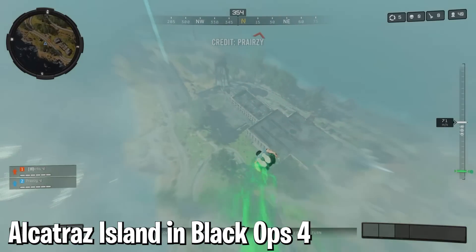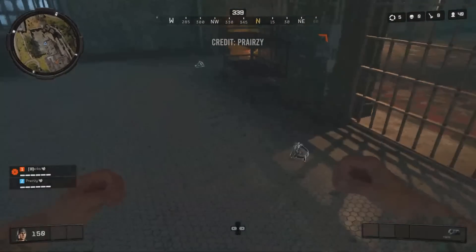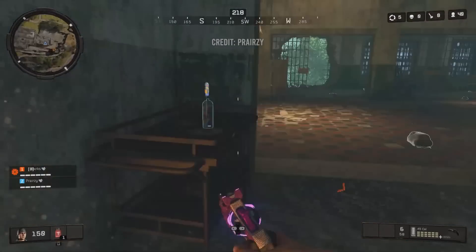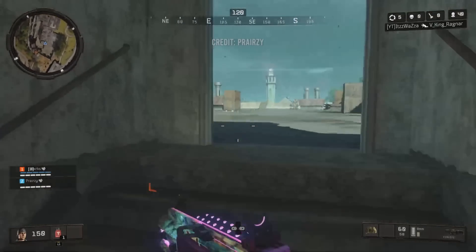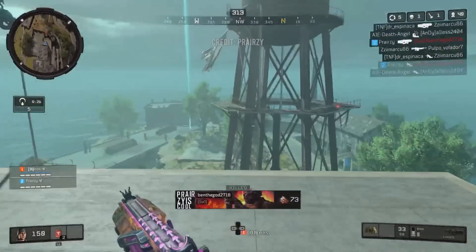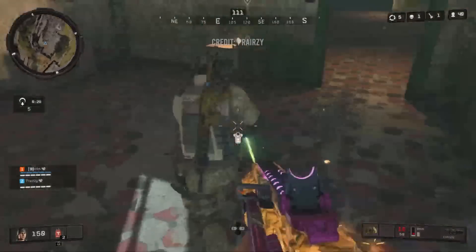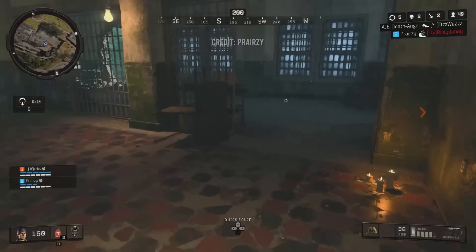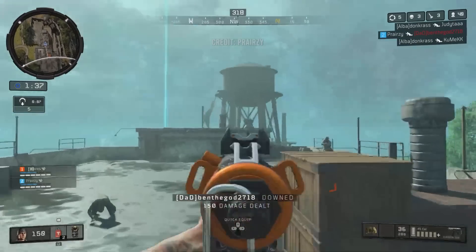At number three, Alcatraz Island in Black Ops 4. This one should be pretty obvious — it's based on the real world prison in California, an island prison known for housing some of the most dangerous criminals in the world. It was added to Black Ops 4's Blackout mode in April 2019 as a frantic, fast-paced alternative to the launch map. The map featured a few rule changes from the base version of Blackout, and a lot of players found it to be a superior experience overall. It takes a lot of creative liberties with where all the buildings are in relation to one another, but in terms of capturing the architecture and the vibe of the real world location, I think Treyarch nailed it.